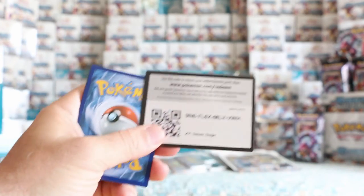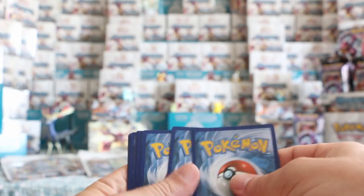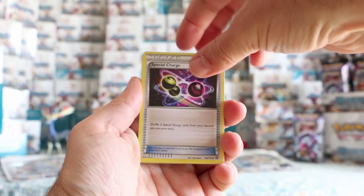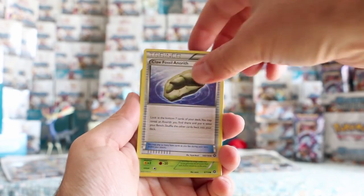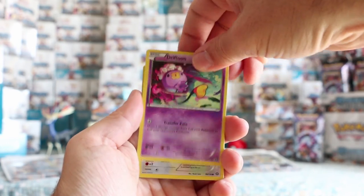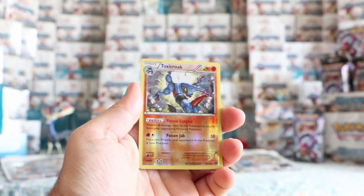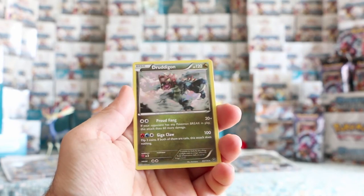I think it's worth giving away a code for getting that one. Let's go — I think we have six more maybe. Klink, Claw Fossil Anorith, Yanma, Fletchling, Mareep, Drifloon, Aipom. Toxicroak — that's our regular rare reverse. And our rare is Druddigon.